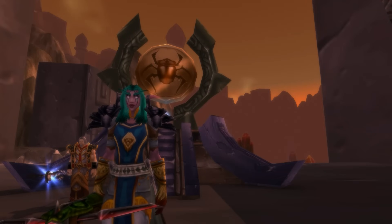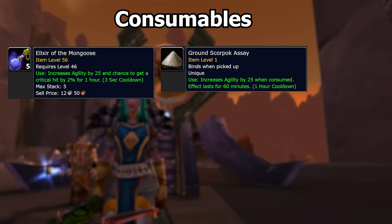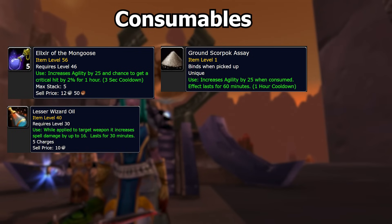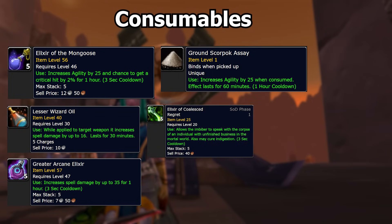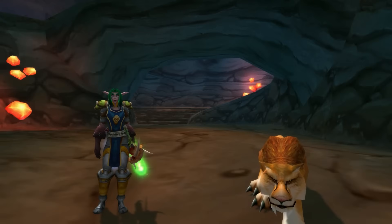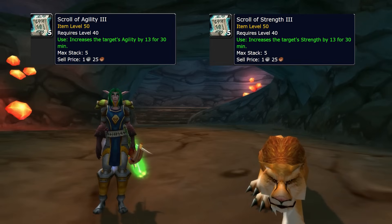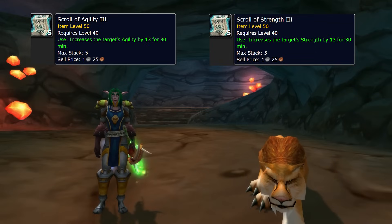As for consumables, you always want an Elixir of Mongoose and the Ground Scorpok Assay from the Blasted Lands — this is slightly more DPS and should be more affordable than the Ataulai Mojo of War flasks from Sunken Temple. Always put Lesser Wizard Oil on both of your weapons, get a Greater Arcane Elixir to buff your spell damage, and if you're min-maxing, use an Elixir of Coalesced Regret, which gives plus one to all stats. Make sure to put Scrolls on your pet, and if you have Enchanting or Alchemy, use the Sigil or Potion — ideally before your initial Serpent Sting so it snapshots.